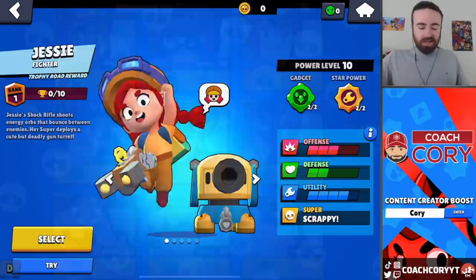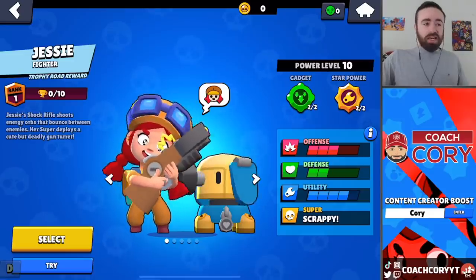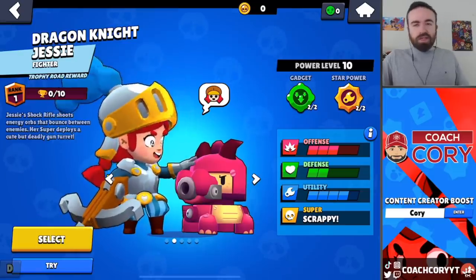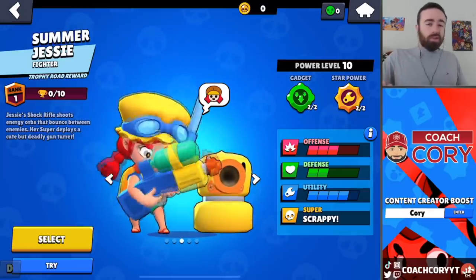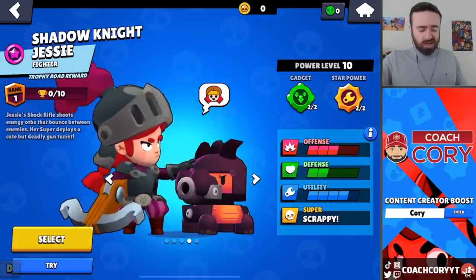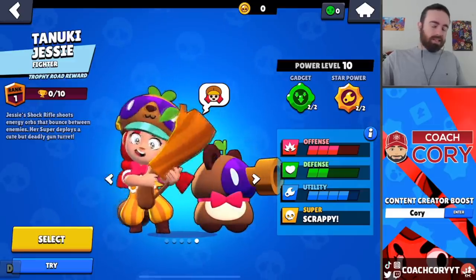The other Brawl Pass skin that had an animation change was Jessie. You'll notice in her eyes there's some shine. She kind of shines and then she sort of looks like she's crying, and it'll actually show up on the losing screen too — the crying thing makes more sense there. It doesn't actually happen on that default skin, but on every other skin Jessie has that.